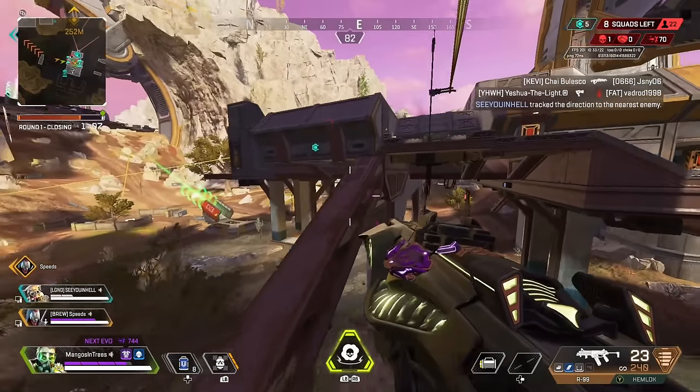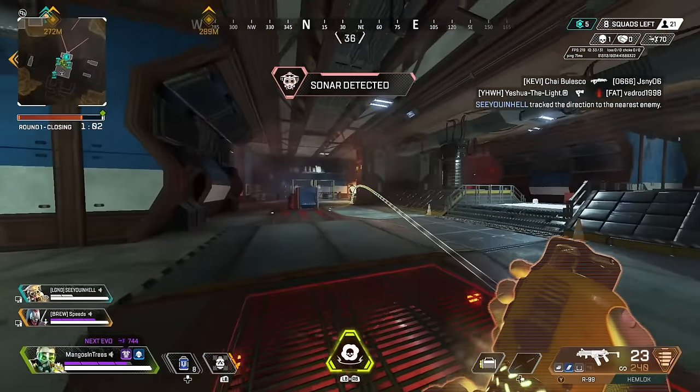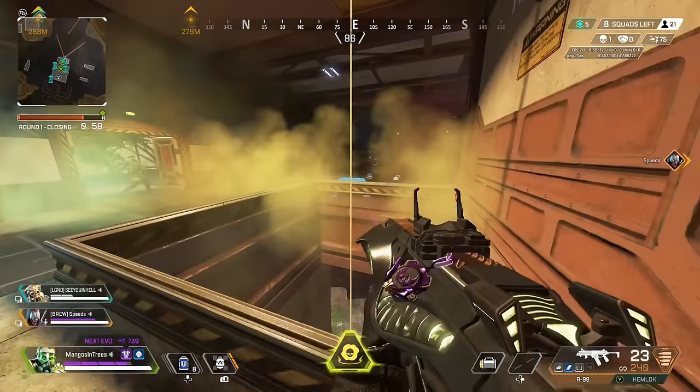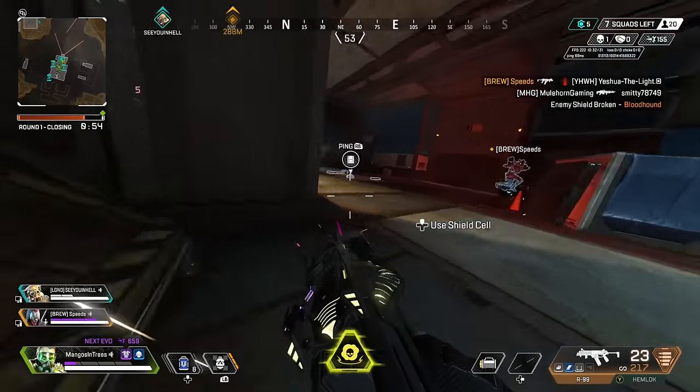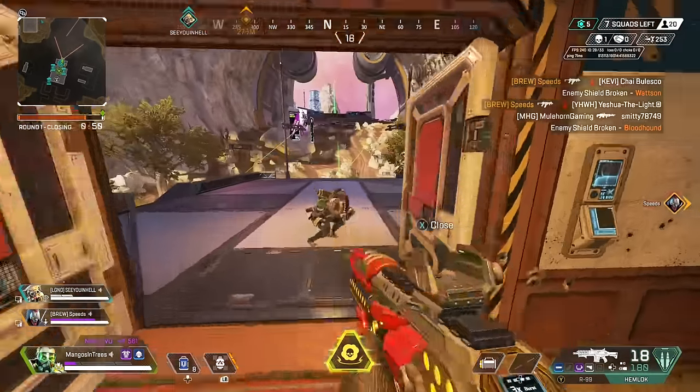In this first clip on Caustic, we are pushing Stormcatcher trying to third-party. I'm duo-queuing with my friend Speeds. I get scanned here, so I toss my Caustic ult. It's not the best ult, but it is good at denying some area. Once we get the Bloodhound cracked, Speeds is able to take care of it. And then there's the Watson — we team-fired both of these players, resulting in them dying very quickly.